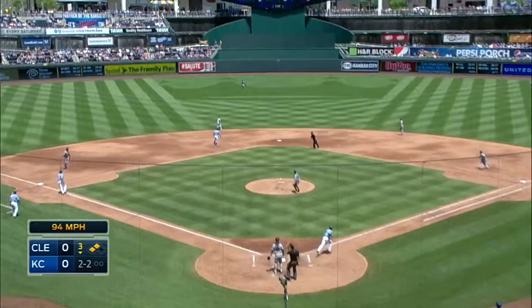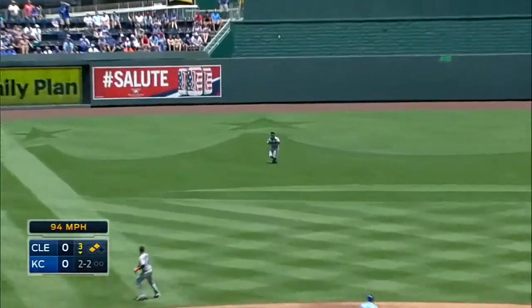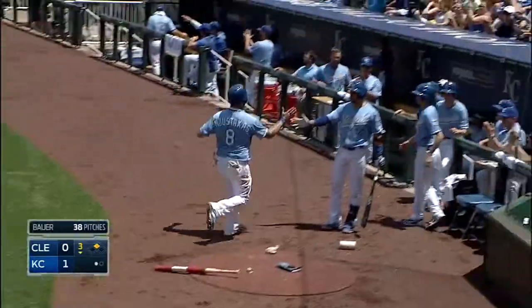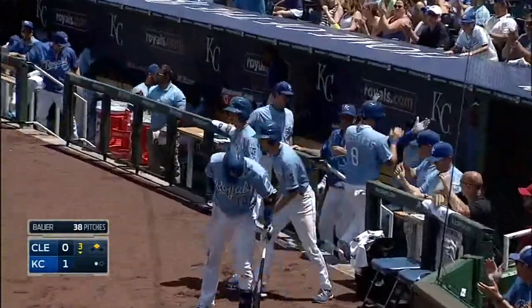Royals trying to get him early here in the third, and there's a fly ball to centerfield. Bourne doesn't have a strong arm at all, so he will play it to third to keep Escobar at second base. But the sack fly gets Moustakas to the plate and the Royals lead 1-0.